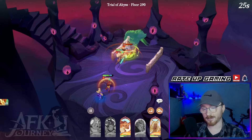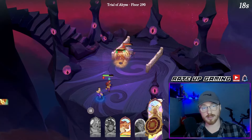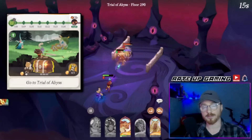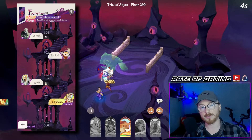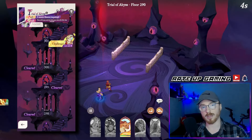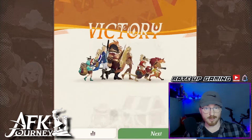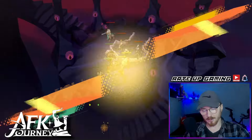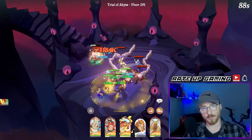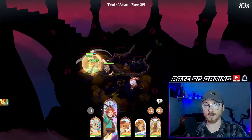For those who don't know what the Trial of the Abyss is: as you go through the AFK stages and clear stage 1125 — currently the last stage — you're presented with the Trial of the Abyss. It's a tower where you clear floors that slowly extends over time. The beginning is relatively easy, but you'll eventually progress to a point where you need to manually start activating some character ultimates.